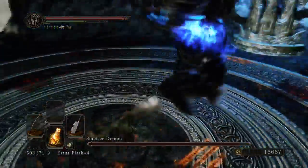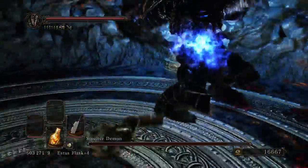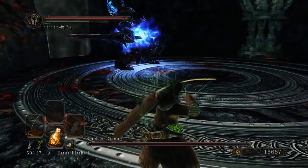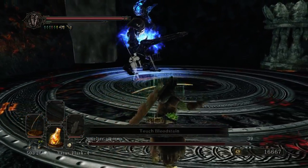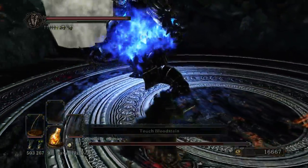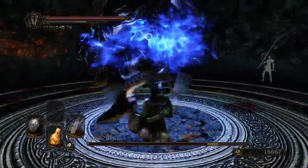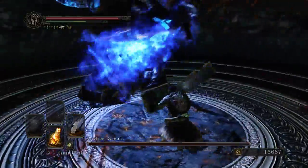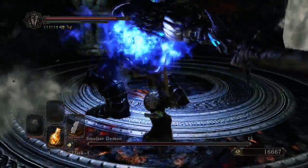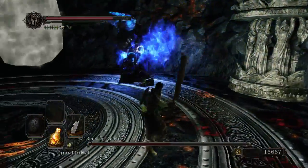Now we have Smelter 2.0. Because I've got a nice physical weapon with really quick swing speed, I don't think he'll be too much of an issue. Especially since the passive effect of the butcher's knife is a bit of HP steal on hit, which means that smelter's aura isn't going to affect me nearly as much as the average player. I want to get the poison off - I know it only takes 4 hits, so one more isn't gonna be too bad.